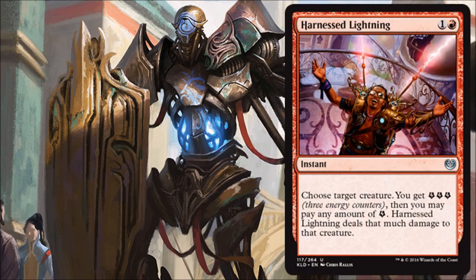Next, Harnessed Lightning — one red and one, an uncommon instant. Choose target creature. You get three energy counters, then you may pay any amount of energy — Harnessed Lightning deals that much damage to that creature. It can't go to your opponent, which is probably a good thing; targeting players would likely be broken. But the flexibility is fantastic. If I just need to deal three damage to a creature for two mana at instant speed, that's great. If I only need one damage, I bank the other two energy counters for later. In a set with lots of cheap energy sources, you'll often be able to take out larger creatures or activated vehicles. Fantastic in Limited, and will see Standard play.